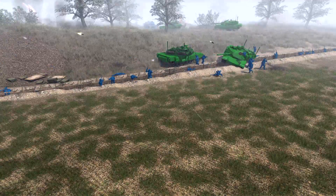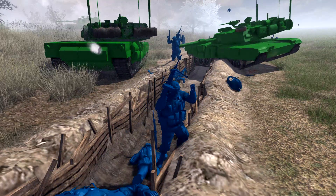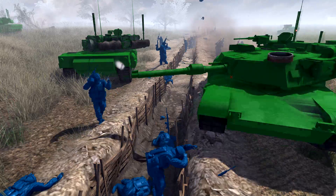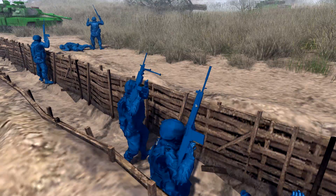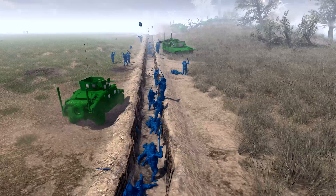We can see the Blues have actually surrendered — look, they've put their hands up. They're not having that! I think I'd surrender as well if I saw that many Abrams tanks coming after me. The Greens are going to come over and secure these Blue soldiers and march them out of the map. That's quite a lot that have surrendered, to be honest.